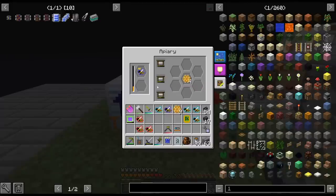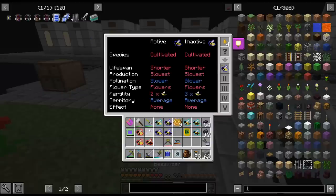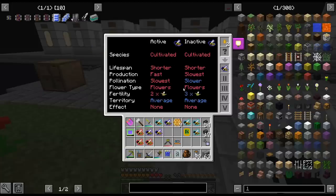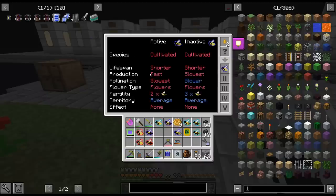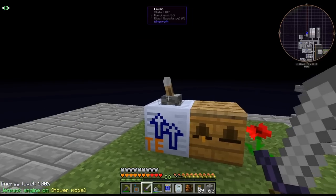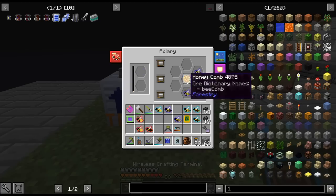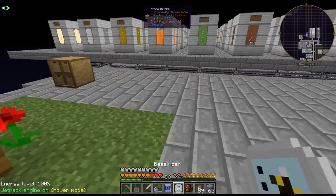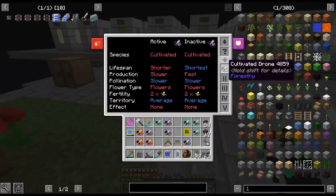It does crack me up how fast this is going. But this is pretty much bee breeding. It does look like I lost the lower - no wait, there's the fast. So we got a cultivated cultivated that has fast as the active. We're getting a decent amount of honey now. Got fast again - that has fast, that has fast.